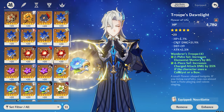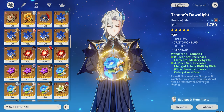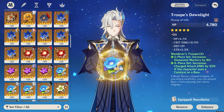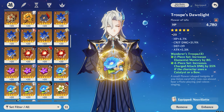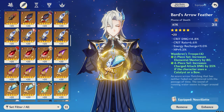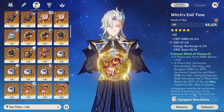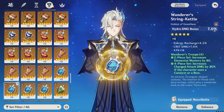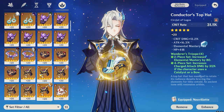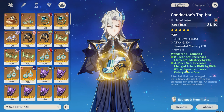For artifact substats, the four most important are: crit rate, crit damage, HP percentage, and energy recharge. If you have no energy issues, the fourth priority becomes Elemental Mastery. For main stats: flower gets HP, feather gets attack, sands gets HP percentage, goblet gets hydro damage bonus, and circlet gets crit rate or crit damage depending on your needs.